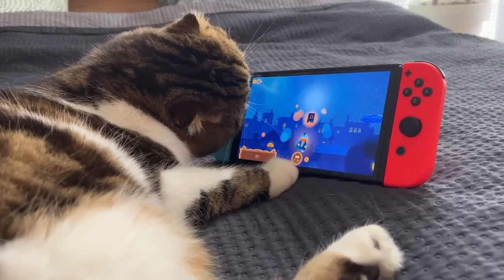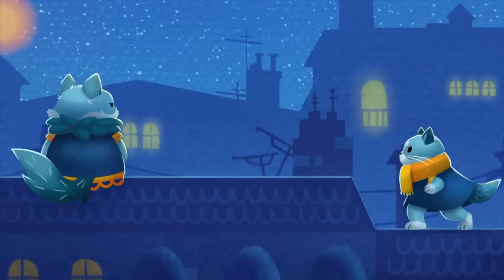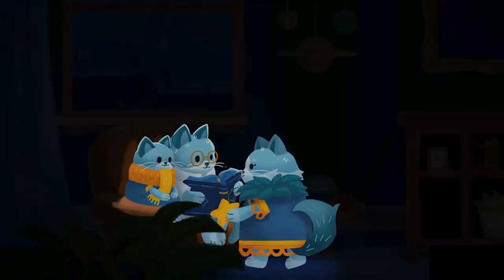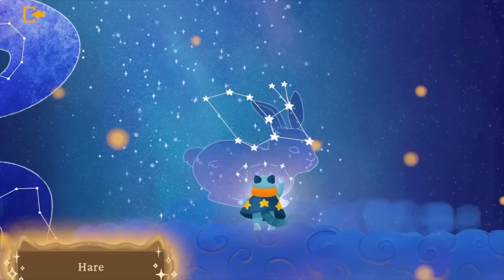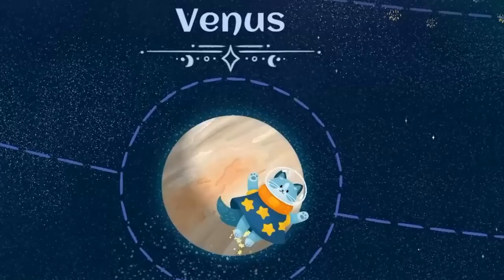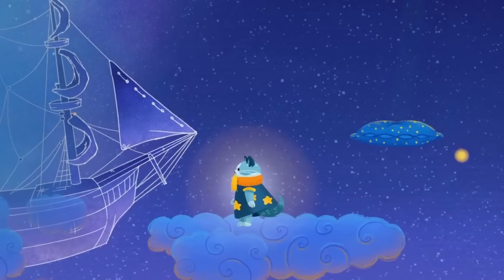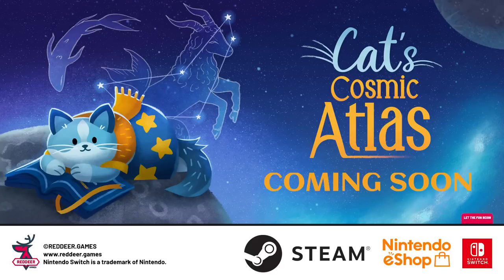This video is proudly sponsored by Cat's Cosmic Atlas, a brand new game on Nintendo Switch all about learning about the night sky. Adventure alongside a cat called Feli as you travel around the globe learning about stars, planets, and constellations and their vibrant history. You can fly around the solar system in this interactive adventure with a captivating picture book art style. Explore freely, choose what interests you, and yes — you can actually pet your feline companion. Start your journey through Cat's Cosmic Atlas today via the link in the description.